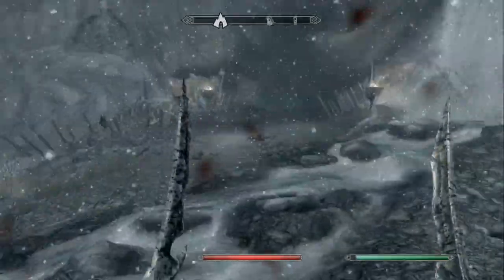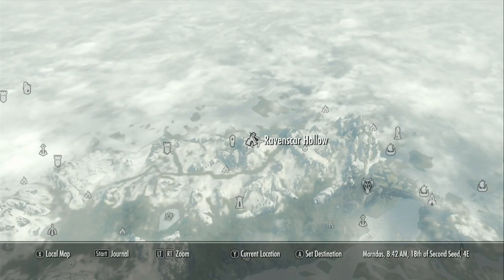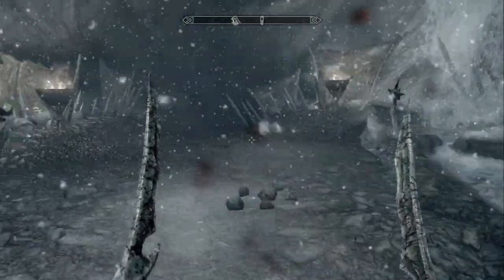Apparently it's a place filled with a ton of different types of enemies. Let's take a look at where it is on the map. That's Ironback Hideout over there — here is Ravenscar Hollow in relation to Solitude, which is down here.